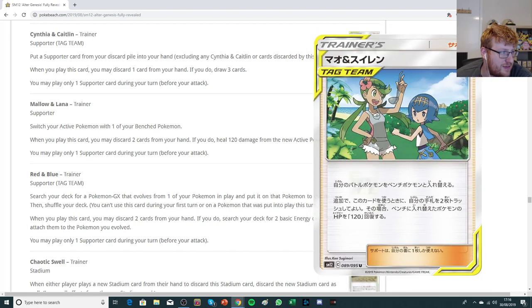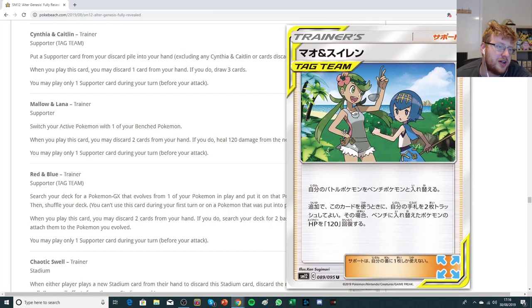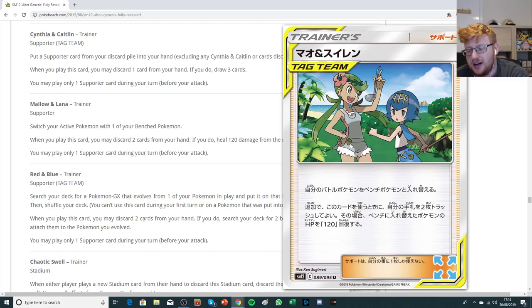Mallow and Lana has the initial effect of switching your active with one of your benched Pokemon, and a secondary effect: when you play this card, you can discard two from your hand — if you do, heal 120 from the new active Pokemon. This compares pretty poorly to Tate and Liza. That healing effect isn't that strong; we already have Great Potion and Mixed Herbs which should outclass it. Maybe it just adds up in decks that need extra pivoting outs with extra healing — something like the Alolan Exeggutor healing deck. Possibly having this over Tate and Liza might be worth it in some big tanky decks.